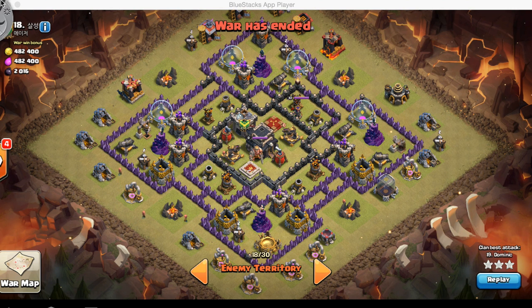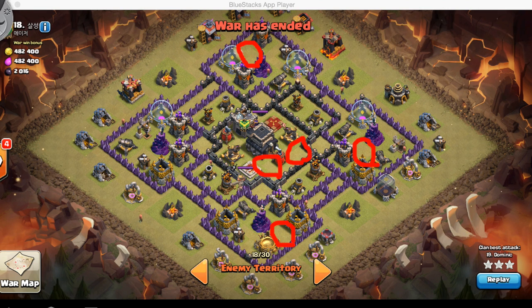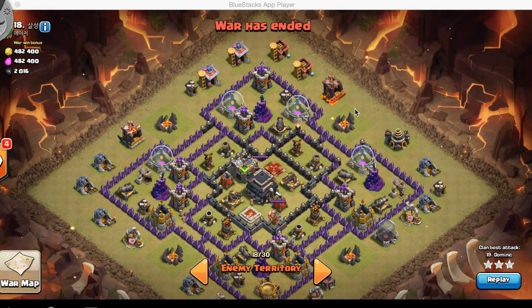Getting back to the base — what strategy would you use here? There's no position for double giant bombs, so you'd obviously think go hog, and that is my favourite strategy. Looking at the giant bomb locations, the only viable spots are those two down here and maybe here and here. The ones circled in red are the most ideal places for giant bombs, and there's no way to place a double giant bomb, which is already a benefit when going with hog riders.